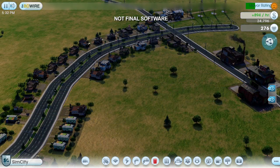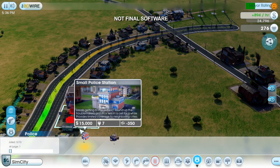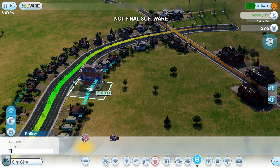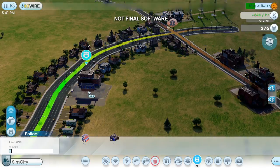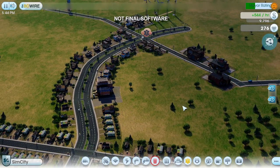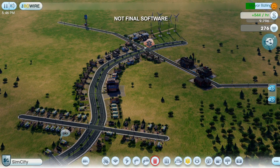I also need to keep my city safe, and my casinos are going to attract a lot of criminals. I could wait until the crime becomes a problem, but it's usually smarter to be prepared ahead of time. Notice that the data layer is showing a green overlay on the streets that are more likely to be patrolled. Crime problems tend to occur in commercial areas, so I'll put my police station over here. Now I have all my basic services in place, and I'm generating a fair amount of money and taxes too — that was a productive day.